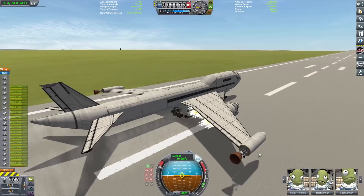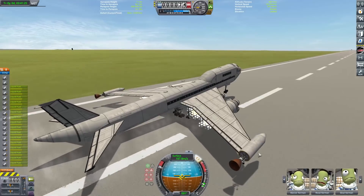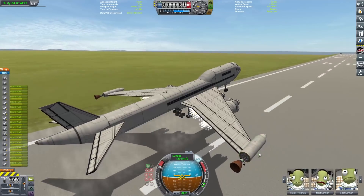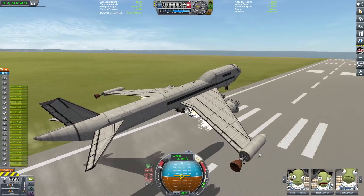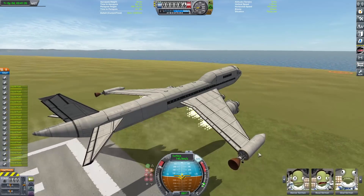Is this even a good 747? There are some people who made some real great 747s in KSP, and I think mine is okay — I mean, it's not terrible, but could be better. But there we go, we've made it in the air without tail striking. Once we get past the end of the runway here, I'm gonna get a timelapse going and we can start accelerating.